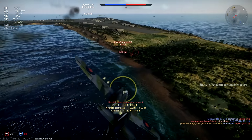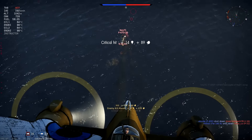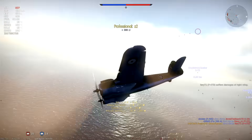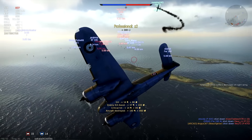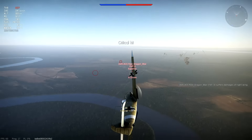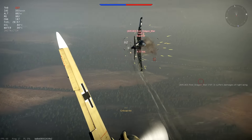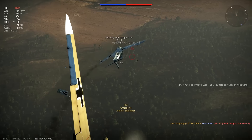The damage received becomes truly important in realistic and simulator modes. There, the damage directly affects how your aircraft flies and handles, which in turn can drastically affect your combat performance. Let's take a look at all the available types of damage that you can deal, which is shown in the log window on the right side of the screen, plus review that damage when applied to your aircraft as well.